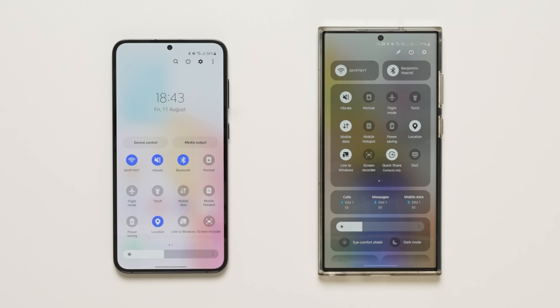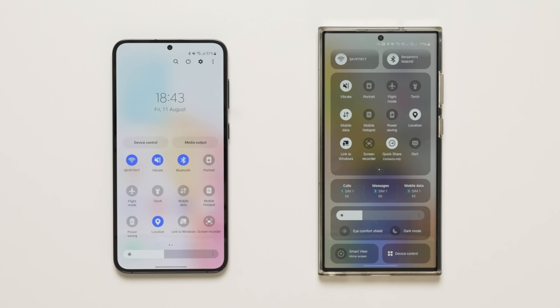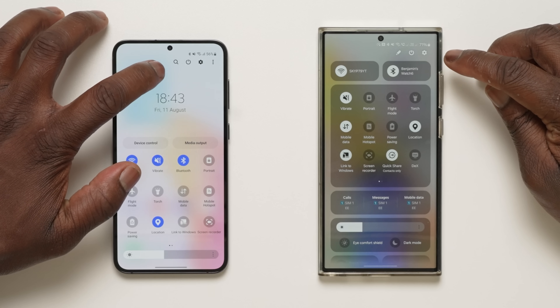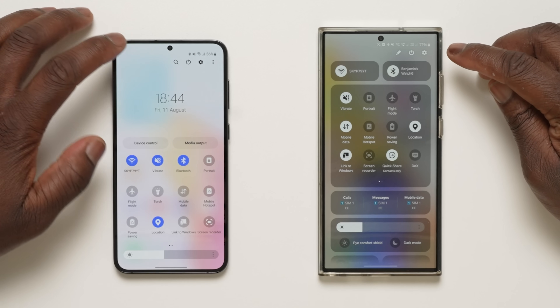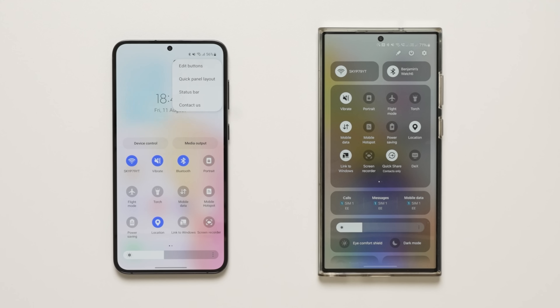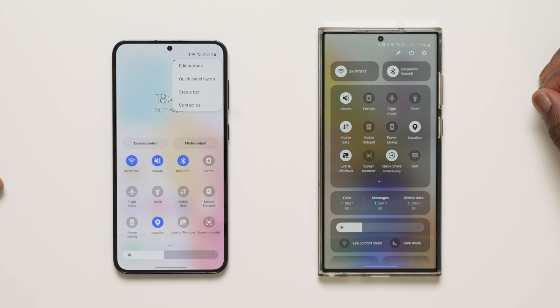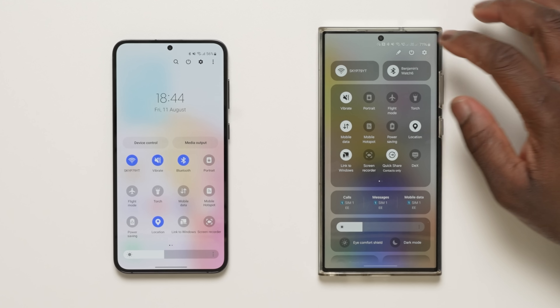The Wi-Fi and Bluetooth icons are at the top, separated to the left and right, while features such as orientation, torch, mobile data and more are grouped together below, followed by the calls, messages and mobile data options for your SIM cards. Below that is the screen brightness slider grouped with the dark mode and eye comfort shield toggle. At the bottom left and right are smart view and device control settings. Compared to One UI 5.1, the system-wide search icon has been removed, and the hamburger button showing options for edit buttons, quick panel layout, status bar and contact us has also been removed. We still have the power and settings icon, but now there is an edit button in the shape of a pencil.